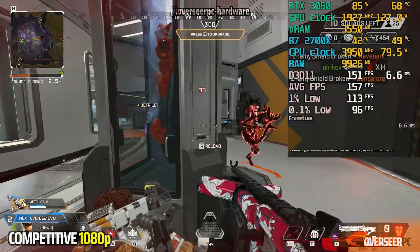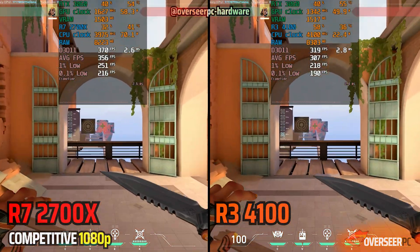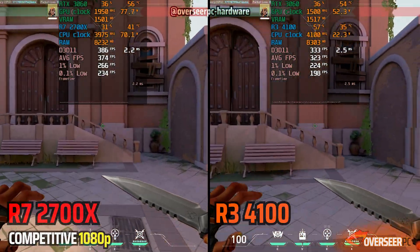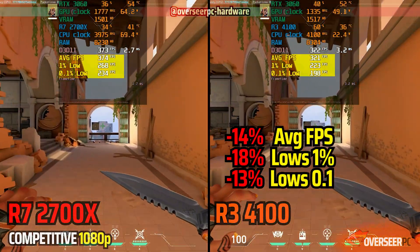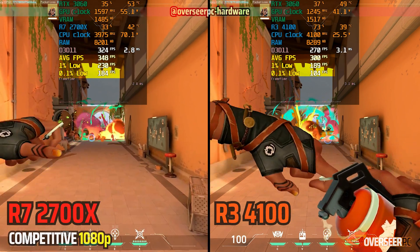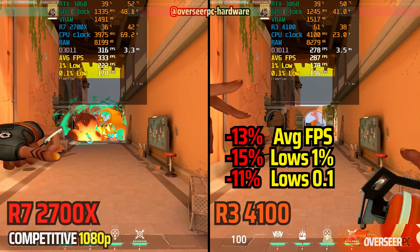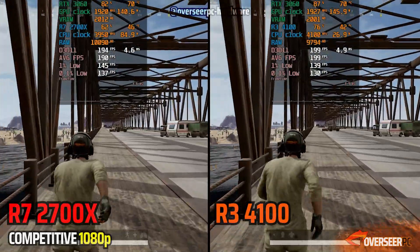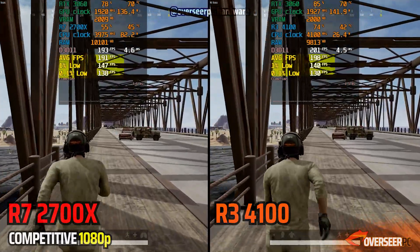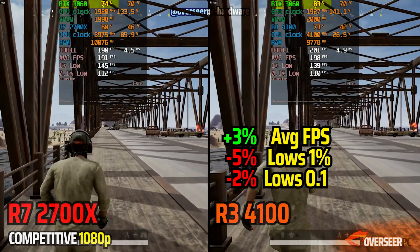Here we compare the Ryzen 7 2700X against the slightly newer Ryzen 3 4100. They're both roughly the same in terms of pricing. However, we have eight weaker cores on the 2700X against four slightly better cores on the 4100. First up is Valorant — this game heavily relies on the processor once the GPU threshold has been surpassed. In competitive settings, we can see a clear difference between the two in running shots and heavy action scenarios. Even though the 2700X has an older architecture, it is still better compared to the 4100. Next up is PUBG — both processors are really close, and we're clearly CPU-bottlenecked on both scenes, with the 4100 able to push the RTX 3060 a little bit higher compared to the 2700X.